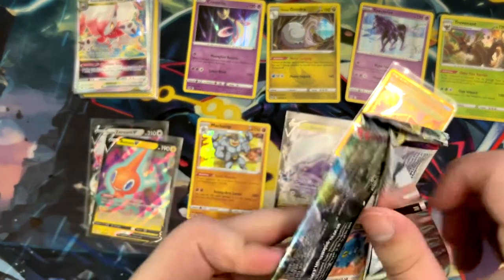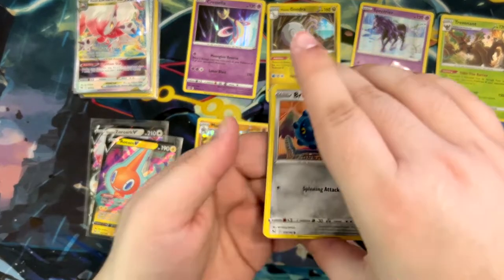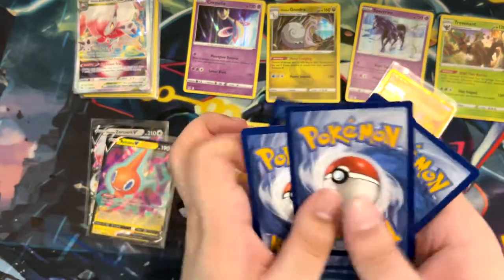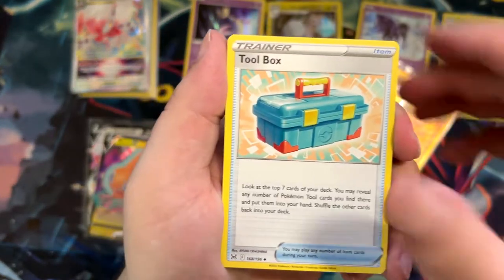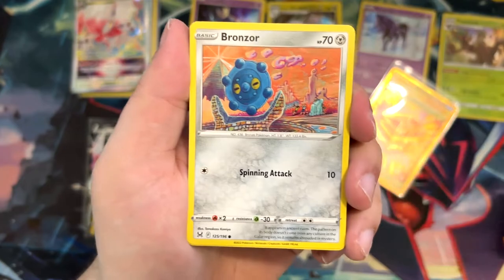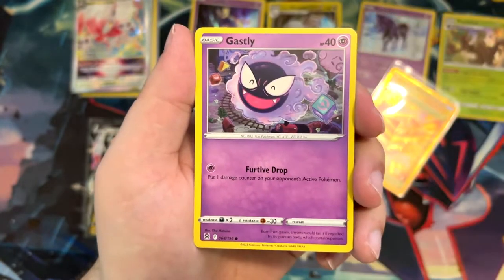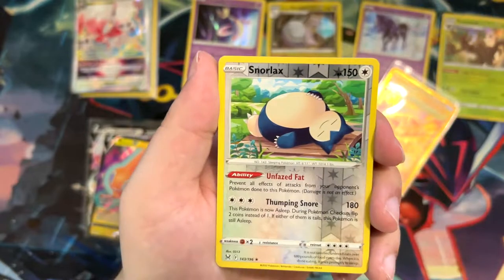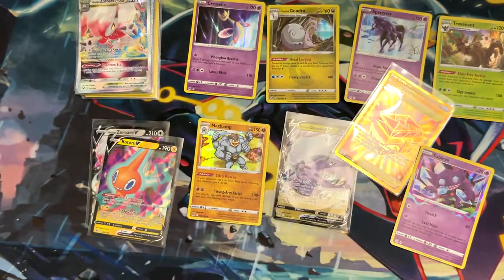Alright, last booster — let's do the card trick. Toolbox, Scary Mama, Bronzor, Electrike, Ghastly — very happy Ghastly, look at that! Binnacle, a Murkrow, a Snorlax, and a Lost Zone Sableye. At least we ended with a holo. Very, very nice.